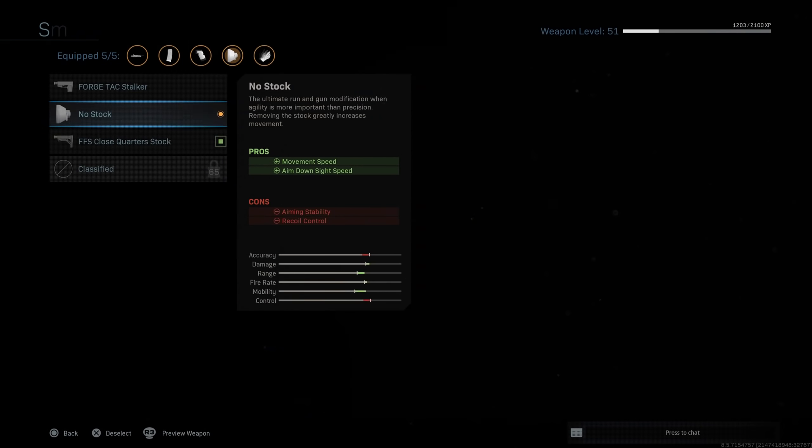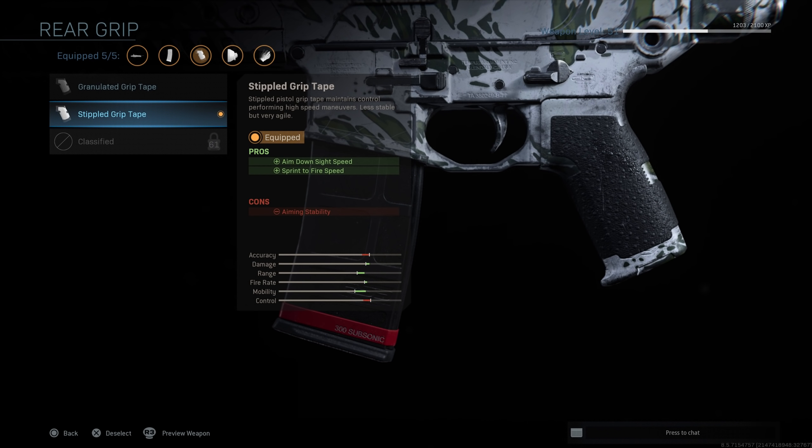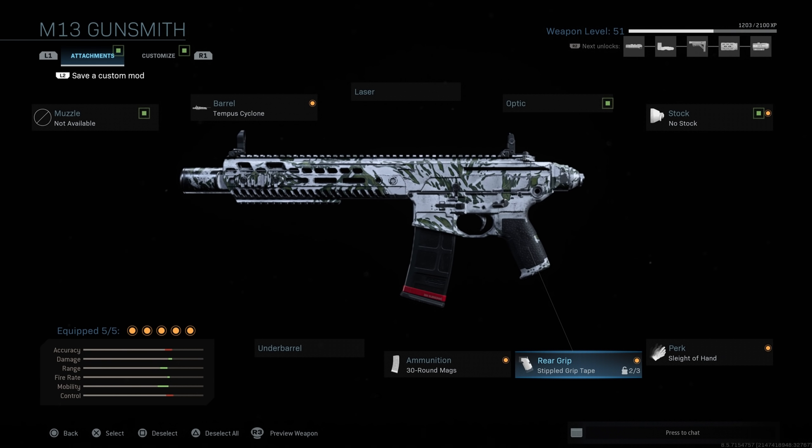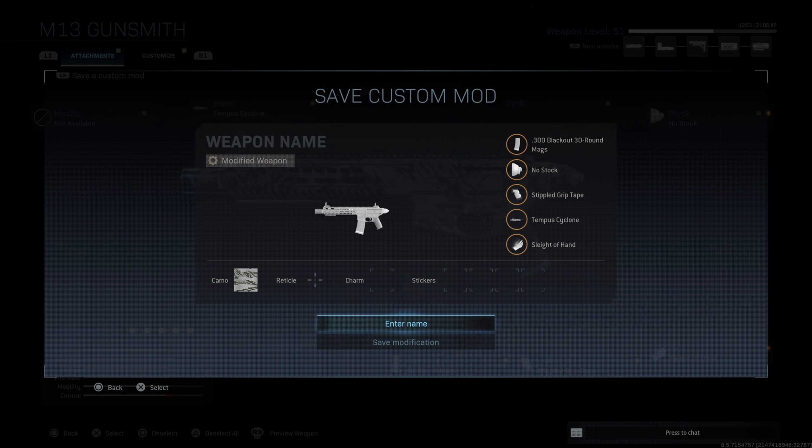That ammo basically gives you High Calibre 2 on your weapon, meaning if you aim at the chest or above, this gun will be a 2-shot, maybe 3-shot. I'm running no stock on it, so the class setup is designed to be fast, agile, and mobile for people that want to rush. Everything is set to increase ADS and movement speed. The Tempest Cyclone muzzle sacrifices a little ADS but increases bullet velocity, range, and damage. Mobility also increases a lot.